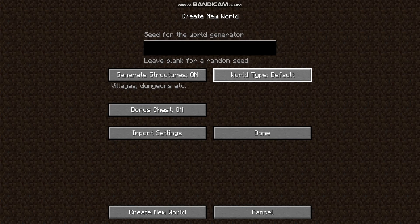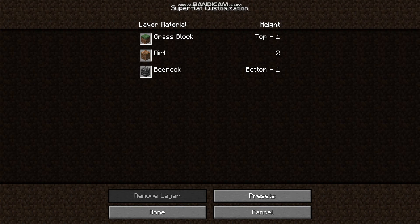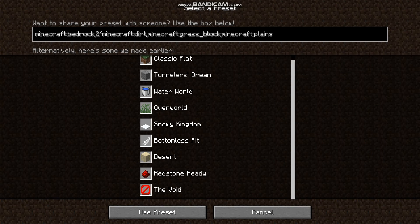World type default. So world type has a couple of different settings. Basic default is going to be your basic Minecraft world. Super flat is of course going to be the flat world that you see sometimes online. They've got a couple of presets: classic flat, tunnelless dream, water world, overworld, snowy kingdom, bottomless pit, desert, redstone ready, and the void.